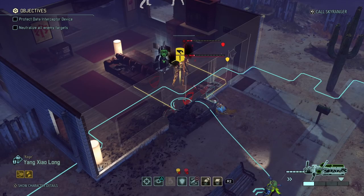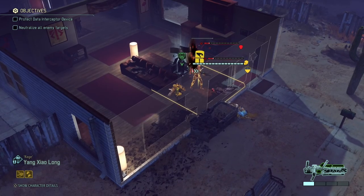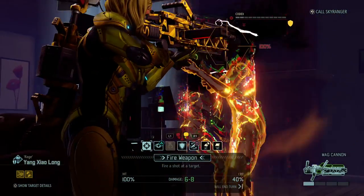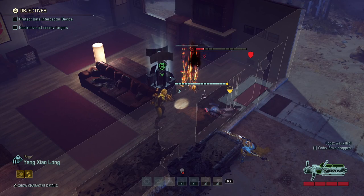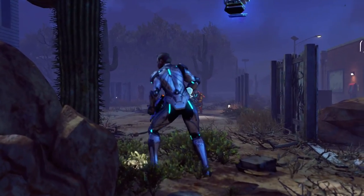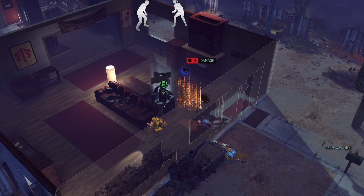I'm just gonna go inside because I can and I want that loot. Advanced stock and a laser sight - we haven't been really lucky with good upgrades. 100% on the Codex, which is really good. I think I can kill the last Codex with Emma. 11 damage straight in the face - out of rounds. But now we can use Emma to just combat protocol the hell out of that Codex, finishing this mission in record time. Codex killed - and that's probably the last enemy.